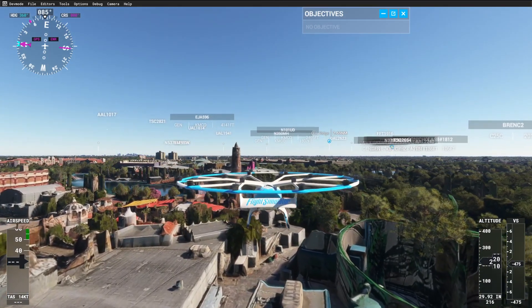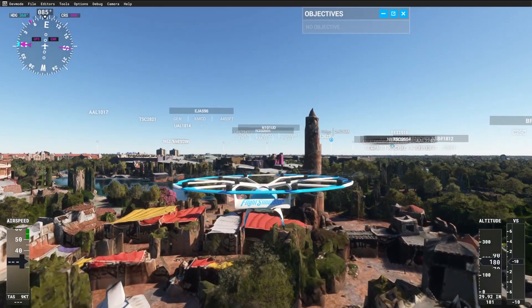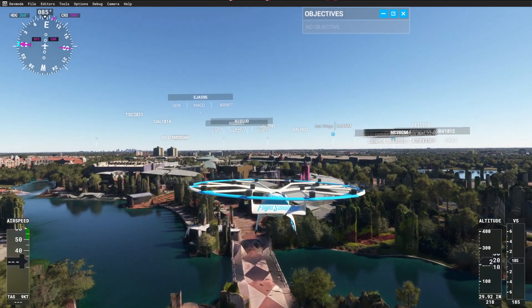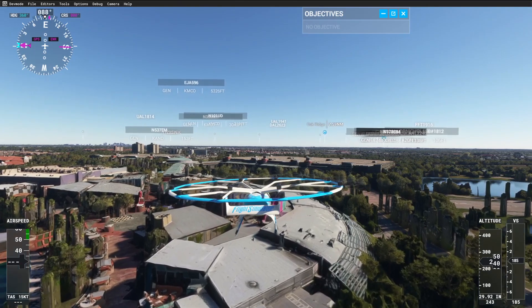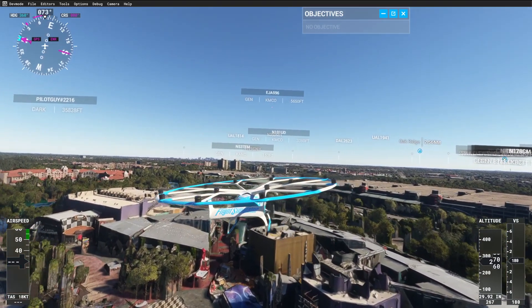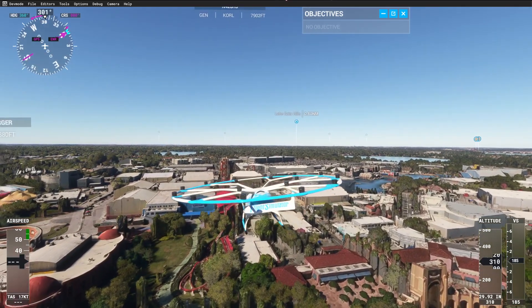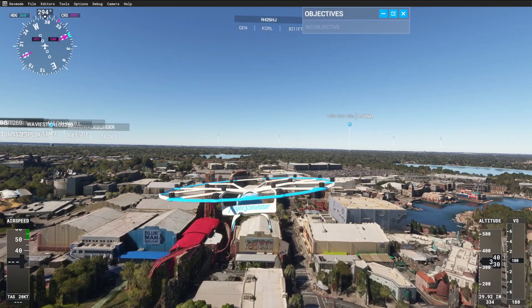I don't know what this area is over here. That's ATC in the background at Orlando International, I think — they're talking to other aircraft. Let's slide over — we've got a hotel over there, there's another roller coaster. That's Blue Man Group on the side of that barn — that's what that says. That's fun.